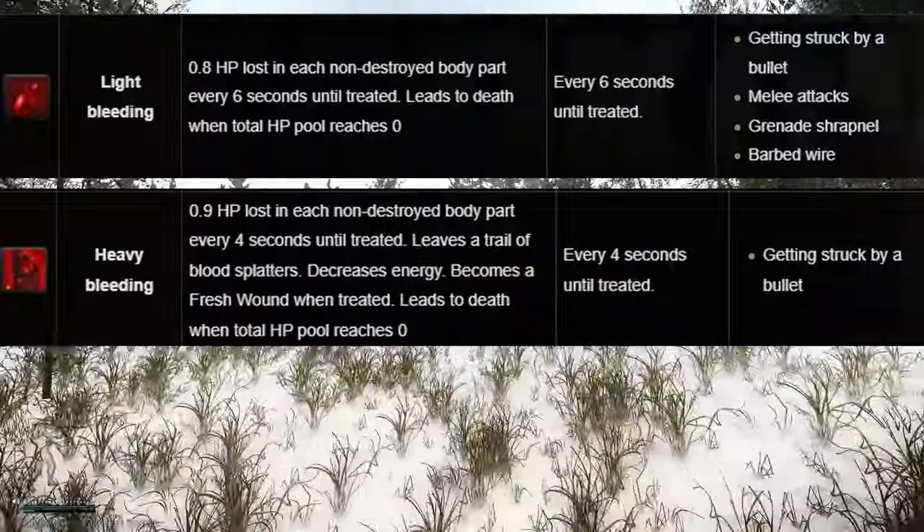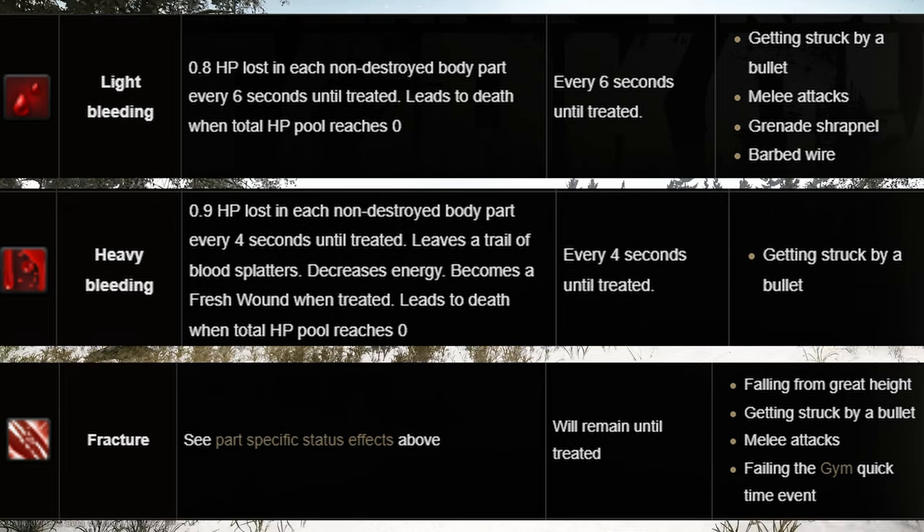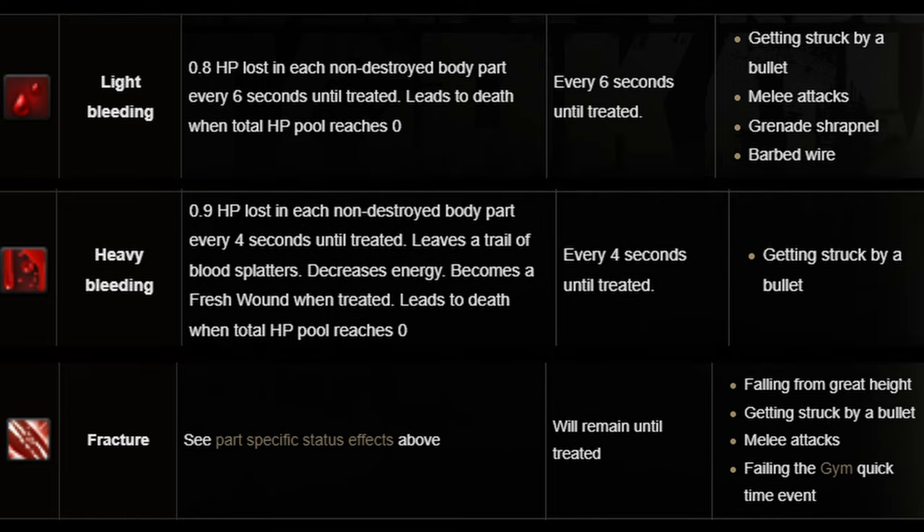The icons you need to know are: light bleeds, heavy bleeds, and fractures. Now that we've identified what the icons are, let's talk about what they actually mean.